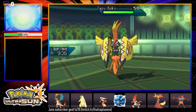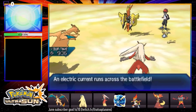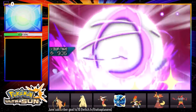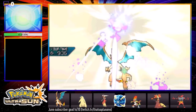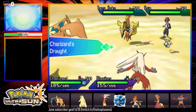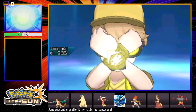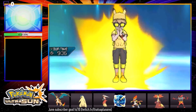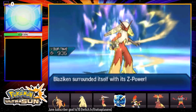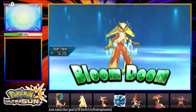Is he Trick Rooming? I don't think so. Maybe he's Ally Switching — that'd be freaking hilarious, just switching your Kommo-o into absolute death. I would take that. So we're going Mega. Maybe he didn't want to take that Solar Power damage on his Zard from protecting. Charizard's gonna pop that Drought. Looks like he's eating the Solar Beam right now. He's probably questioning his life — 'What do you mean Grassium Z Blaziken?' So sick. Bloom Doom Blaziken — popping this thing off.